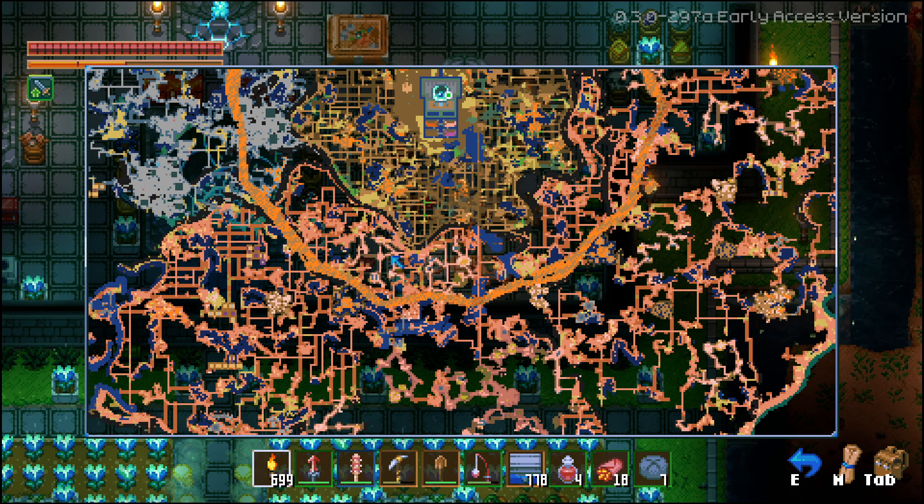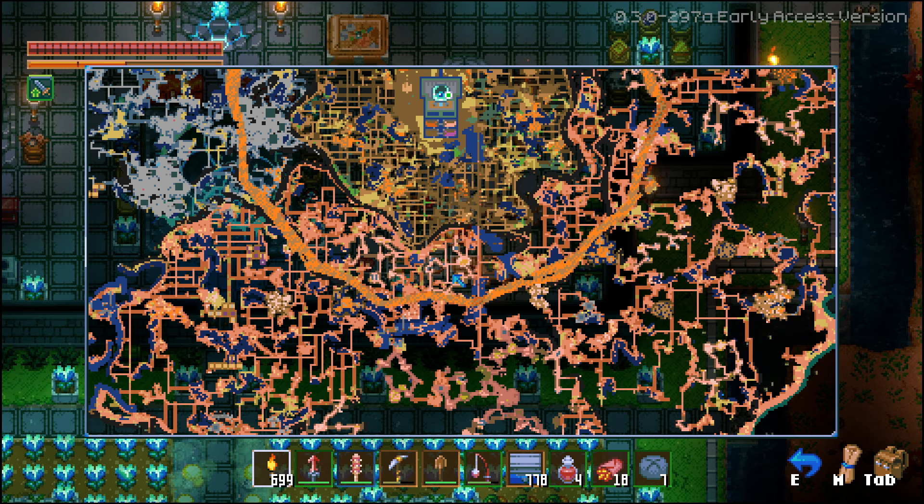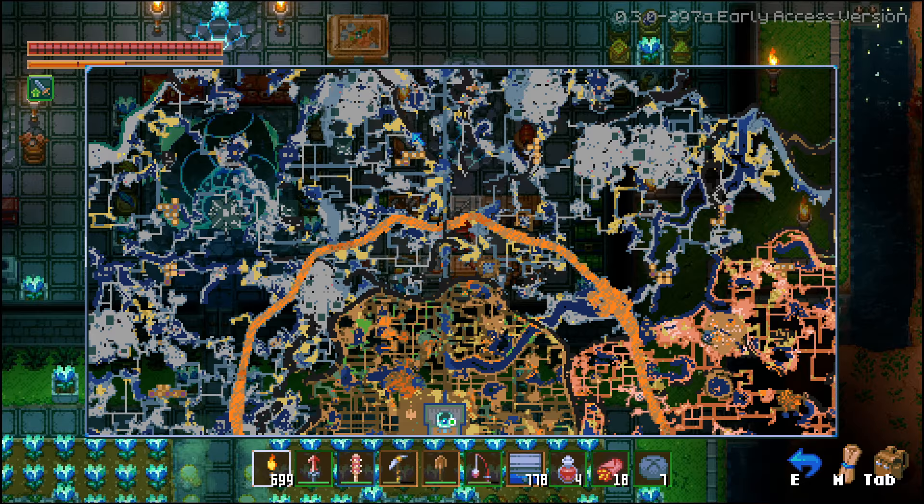In order to get the chrysalis, you're going to be looking for the clay biome. Do be mindful that the maps are procedurally generated, so your clay biome might not be in the same spot. However, it's going to look the same on the map color-wise. This is where the larva spawn — the lighter color is where you'll find most of the larva. There's going to be chrysalis there, but you can also find chrysalis in the darker orange color. You'll dig that up using the shovel as well; it requires just a wooden shovel.